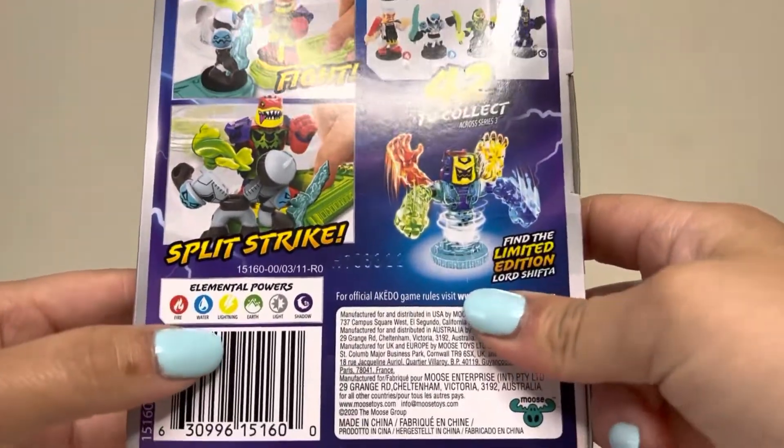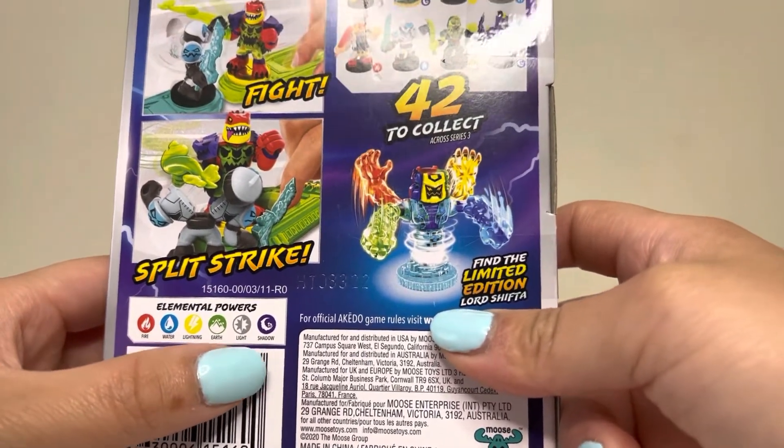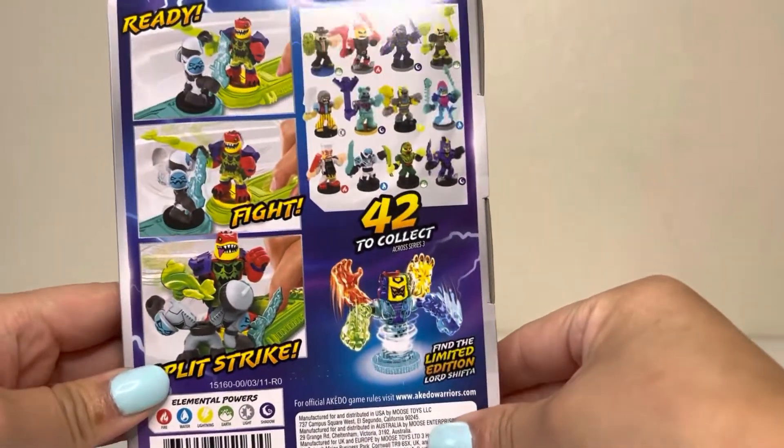And there are elemental powers too. We have fire, water, lightning, earth, light, and shadow. And there are 42 to collect!